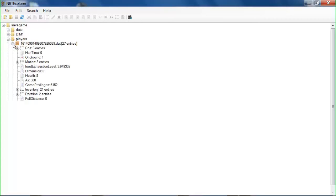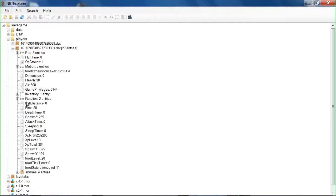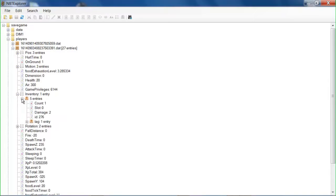Okay, so now you're going to want to find your player. I am this player, as in the inventory there's only one item, and that's my sword.